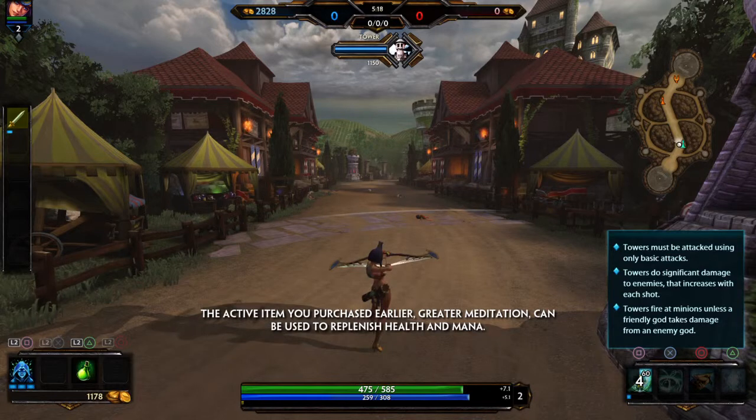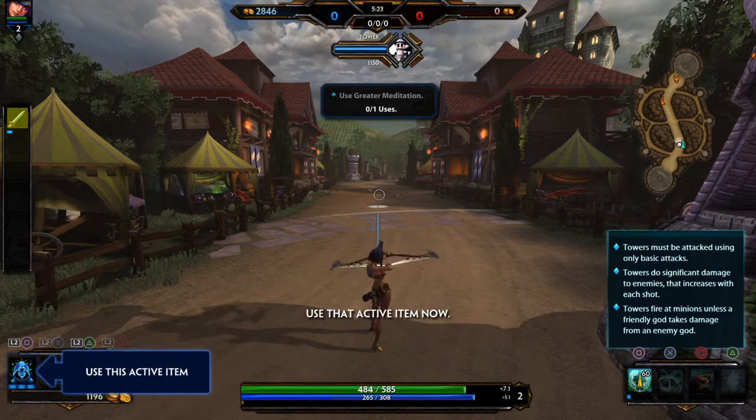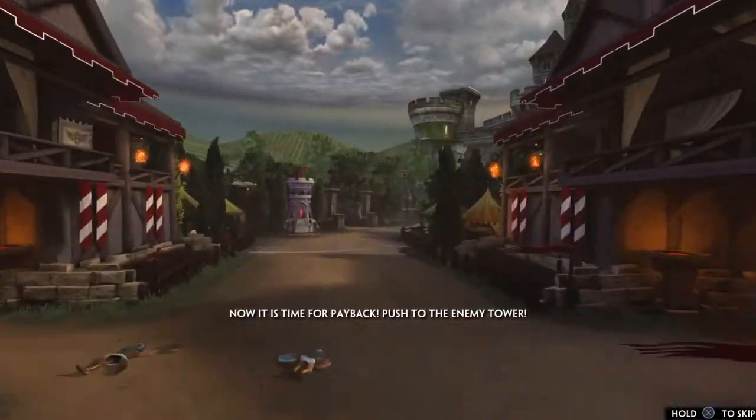The relic you chose earlier, Meditation, can be used to replenish health and mana for yourself and for your allies. Use that relic now. Now it's time for payback.